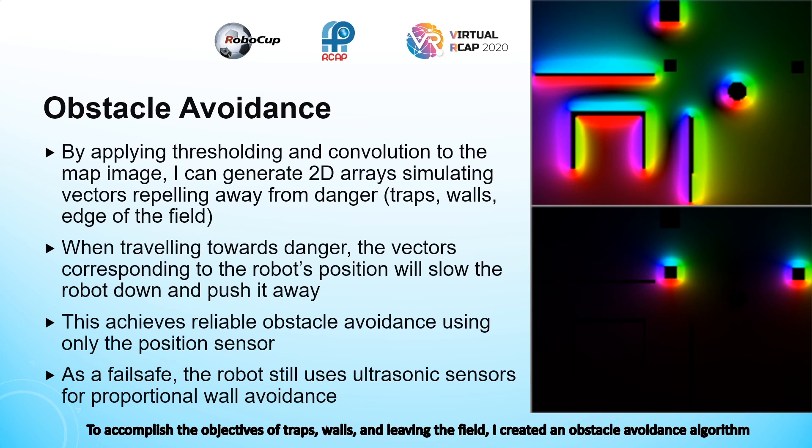To accomplish the objectives of avoiding traps, walls, and leaving the field, I created an obstacle avoidance algorithm which only uses the position sensor and compass. By applying thresholding and convolution to an image of the map, I can generate 2D arrays which simulate vectors that repel the robot away from danger, such as traps, walls, and the edge of the field. When traveling towards danger, the vectors corresponding to the robot's position in the array will slow down the robot and push it away, achieving reliable obstacle avoidance using only the position sensor and compass.